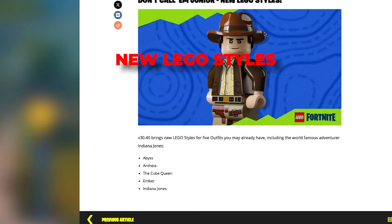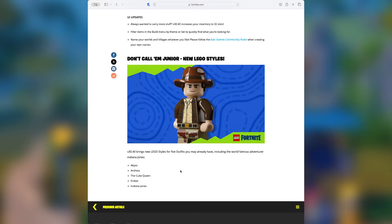They also added some new LEGO styles including Indiana Jones, Ember, the Cube Queen, Athia, and Abyss. There are usually more than this, so maybe they're just giving out some of the better ones.